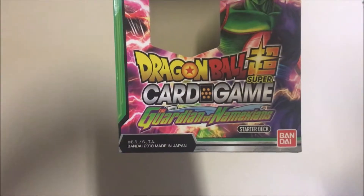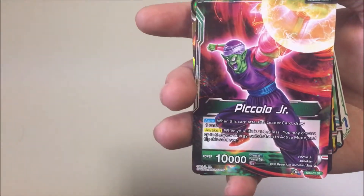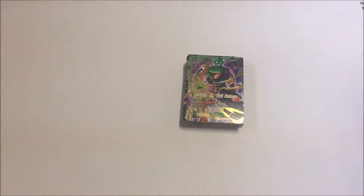So this was the Guardian of Namekian Starter Deck with the Piccolo Jr. Evil Reborn hero card — starts off as Piccolo Jr.